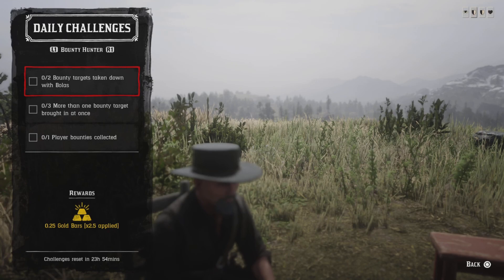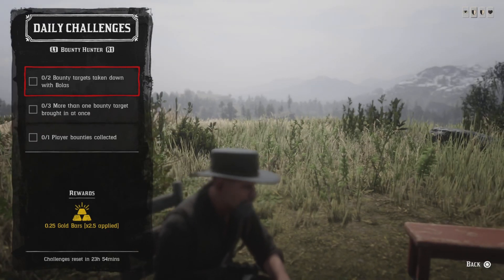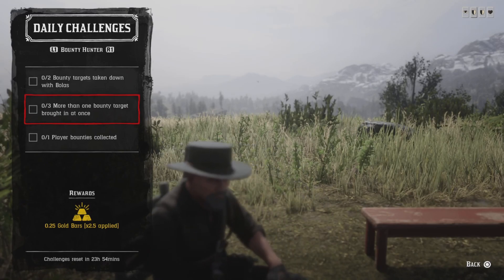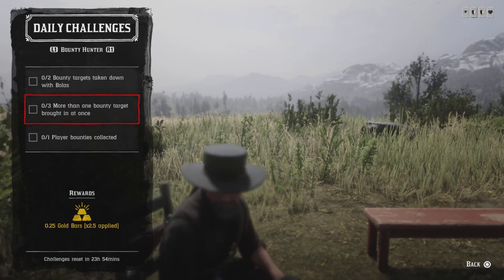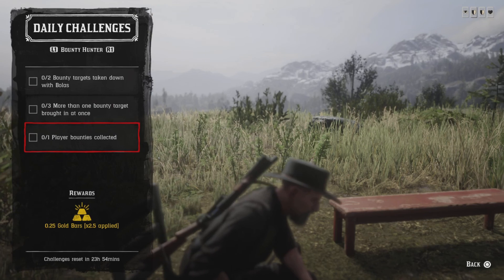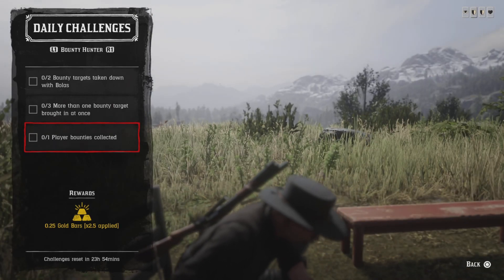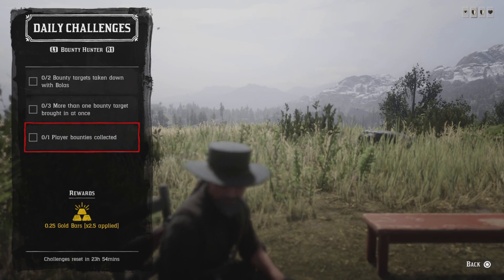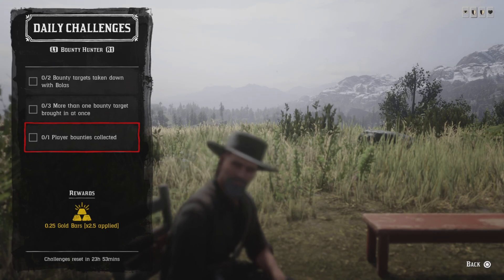For the bounty challenges: you need two bounties taken down with bolas — get the bolas from the fence, go ahead and whip two bolas at your bounties and that challenge will be completed. Three or more body targets roped in at once means you need a two, four, or six man bounty — do three of those and that challenge will be completed. For the one player bounty collected, when a player bounty pops up on screen — someone with over a five dollar bounty — go ahead and accept the invite, turn them in to a local authority dead or alive, and you'll get that challenge.